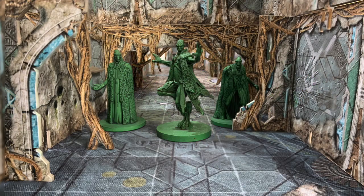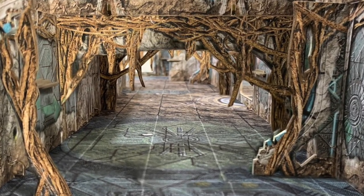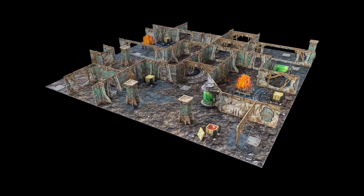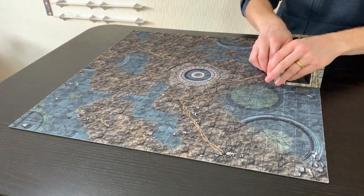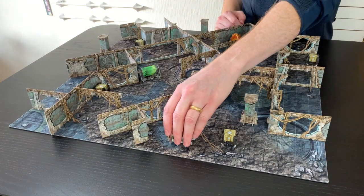The winding catacombs of the Firstborn are constructed using our award-winning, fully modular 3D terrain system and gridded neoprene game mat. Incredibly quick and easy to set up, the terrain gives near-limitless map possibilities and presents unique challenges with each game.